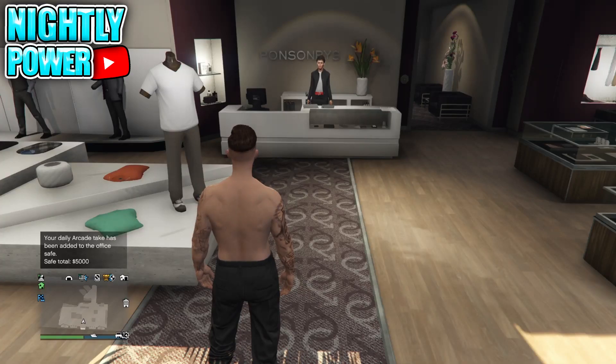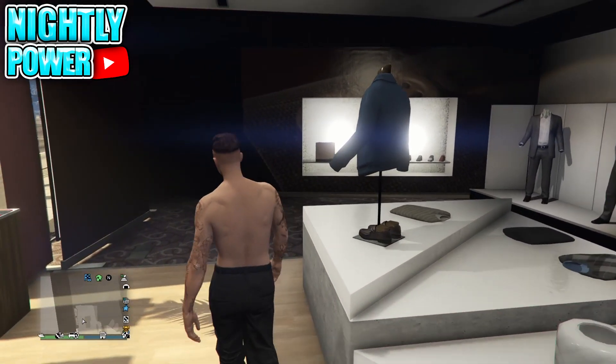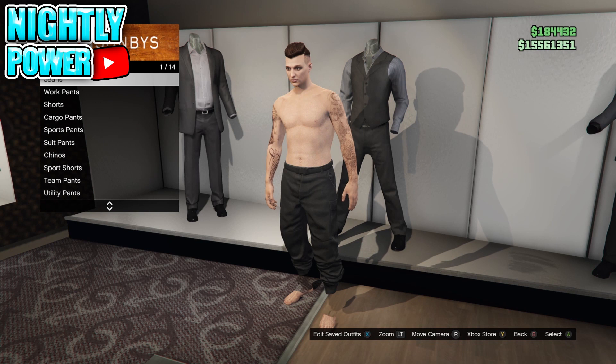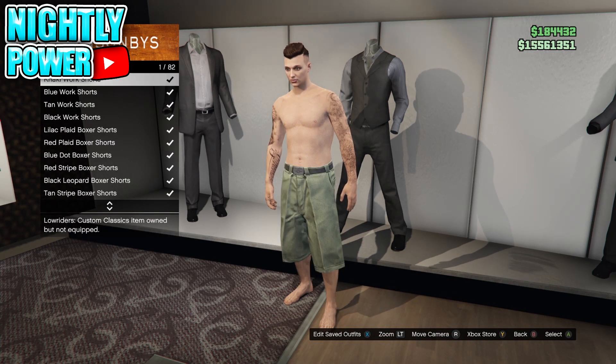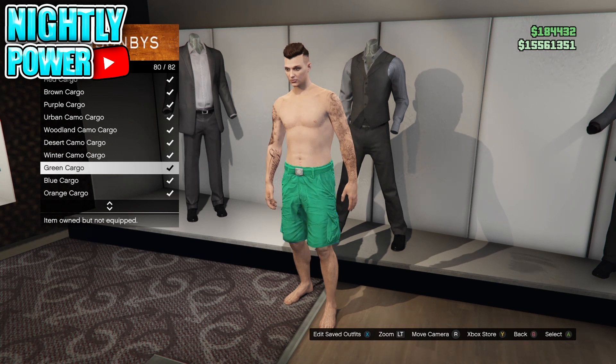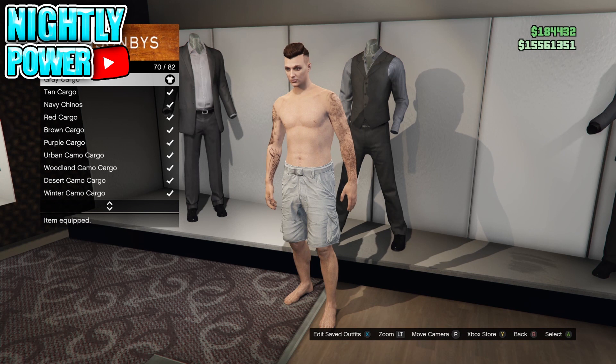Before you begin with this glitch, you're going to need to have any of the color joggers, because with this glitch you're going to flip the color of the joggers to the color that you want. The first step is to make your way to the clothing store. You're going to put on the component of the color jogger that you want. I'll have the component list in the description and in the comment section.